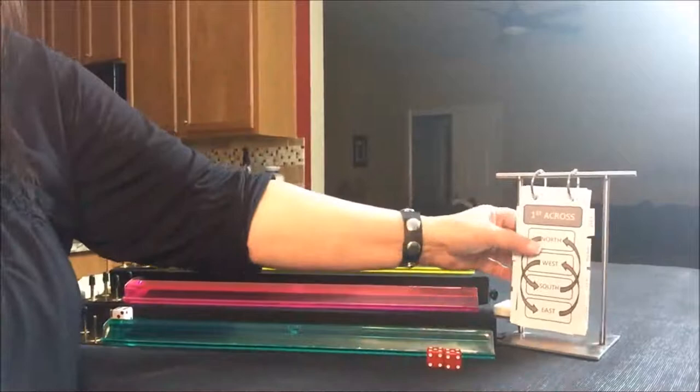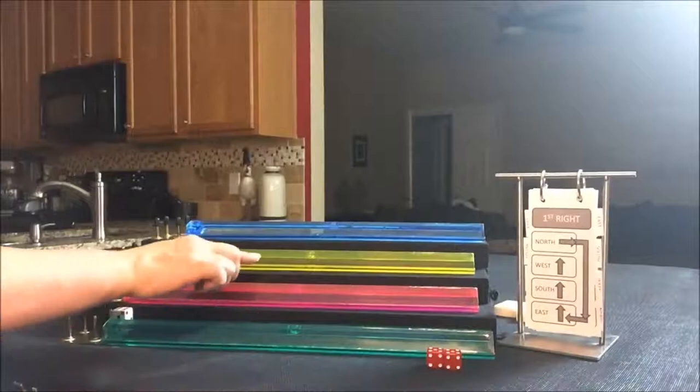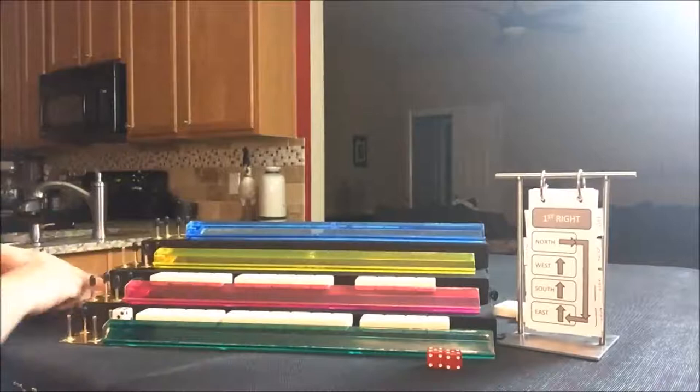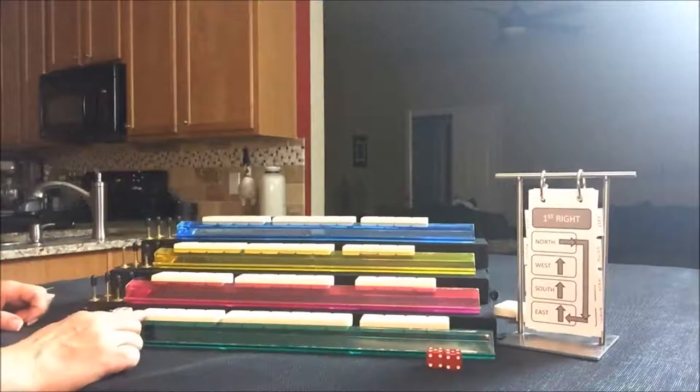This is just going to help me keep track of the Charleston. It can get a little complicated. We're going to take 14 random tiles for East and 13 for the other three players. I like to set them up like this so I know everybody has the right number of tiles. We have four on each side with six in the middle, then four on each side with five in the middle for the rest.